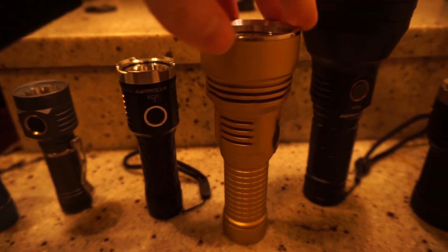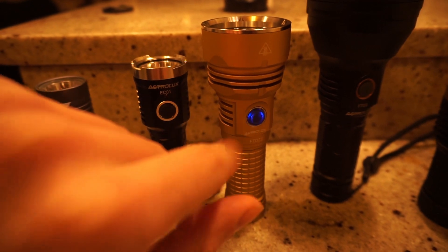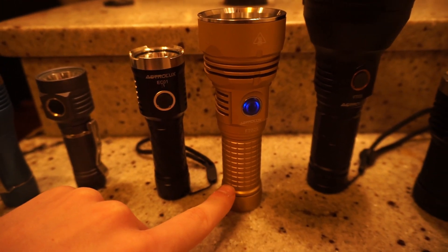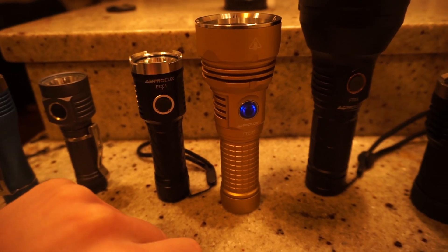Like my other Astrolux lights, it uses USB charging, runs off of the Andúril user interface, and it can take a 26,650 battery cell, with adapters for 21,700 and 18,650.